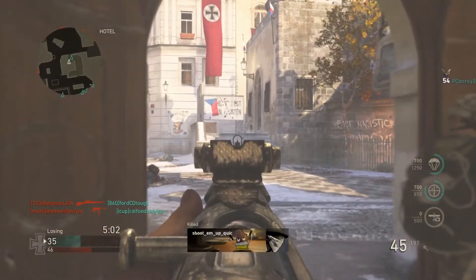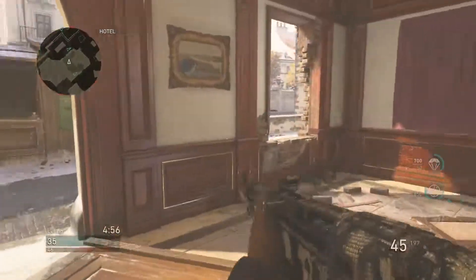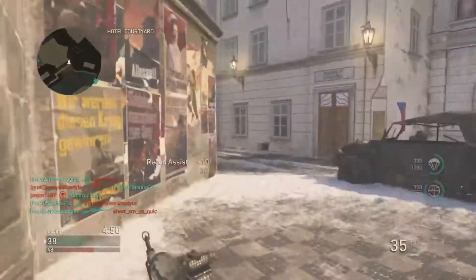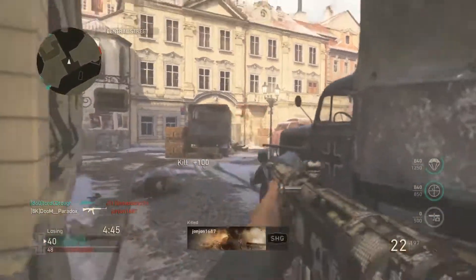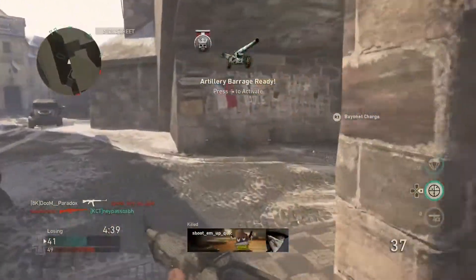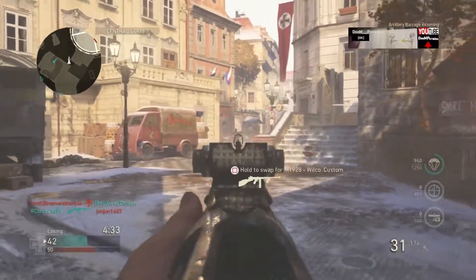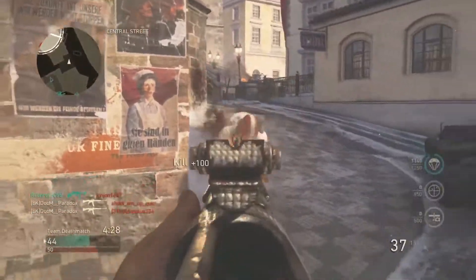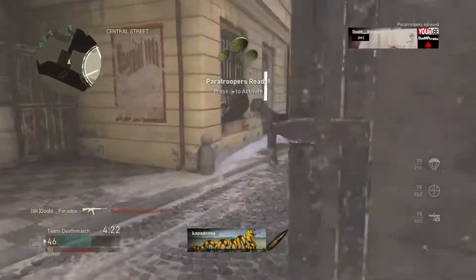He's gonna be on the stairs, just be ready for him. There's gonna be a guy coming in right here — maybe he'll push over here. We got the artillery barrage, call that bad boy right there. We're on a 10 right now. Is that another dude? We've got paratroopers — 13-0, we're catching them up.